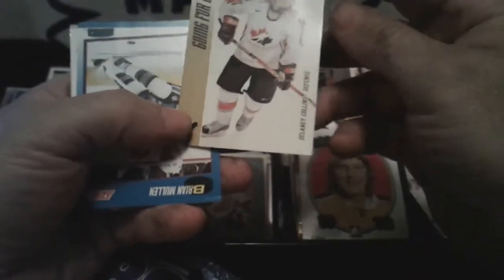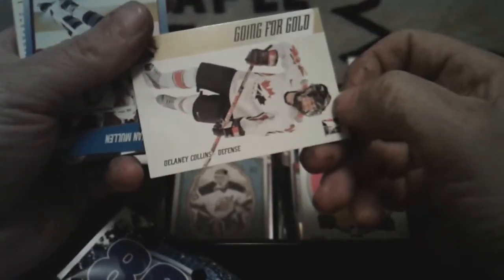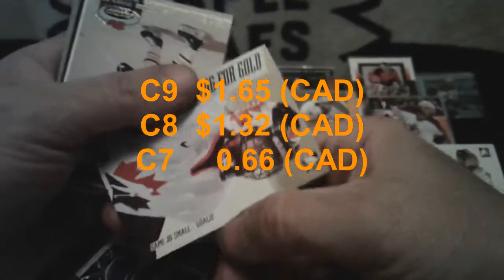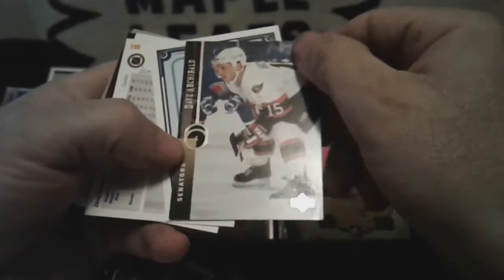This one, this one and this one — they're garbage. Going for the Gold — Delaney Collins. Brian Mullen for Score. Going for the Gold again. Sammy Joe Small — I already got him. Stadium Club — Dave Archibald.